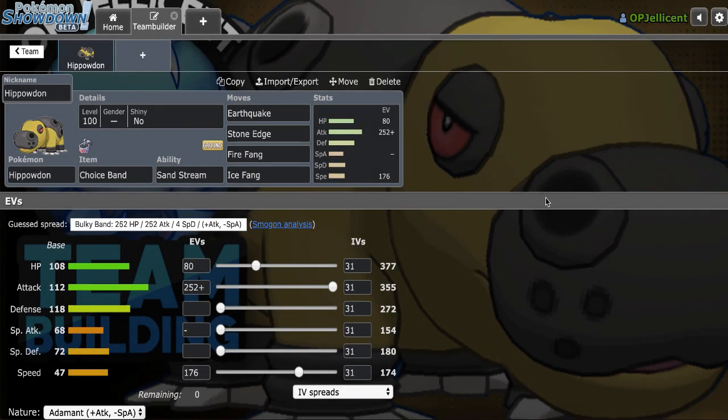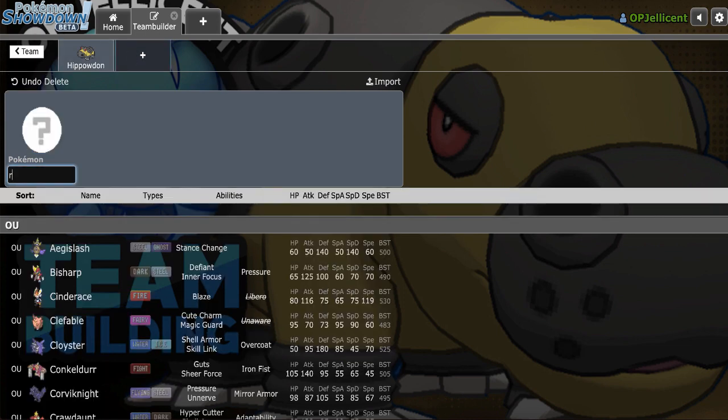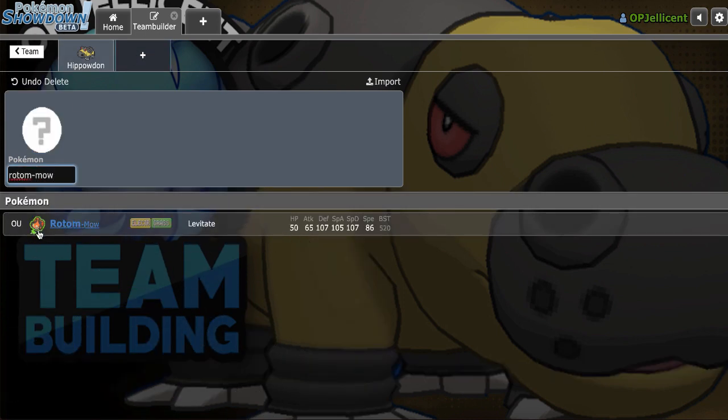What's going on everyone, I'm the OP Jellicent, and today I'm teambuilding around one of my favorite sets to use in competitive Pokemon, which is Choice Band Hippowdon. I would spam this a lot last gen with Jirachi, Tornadus, and Volturn, and it would catch a lot of people off guard. I want to try it again, and I want to go for Volturn. The Volt Switcher I'm going to use is Rotom-Mow.